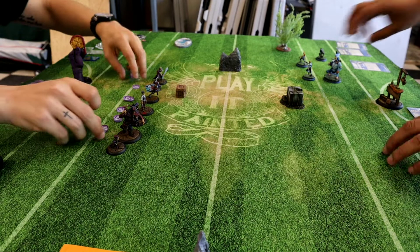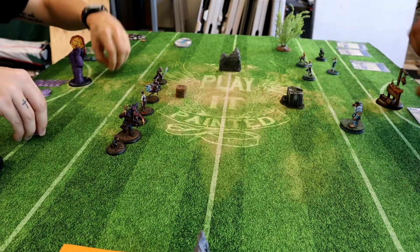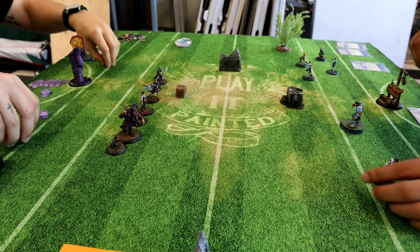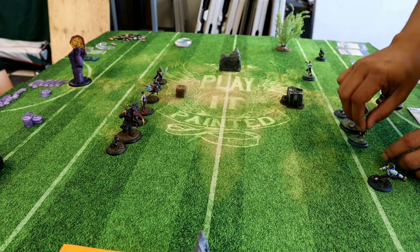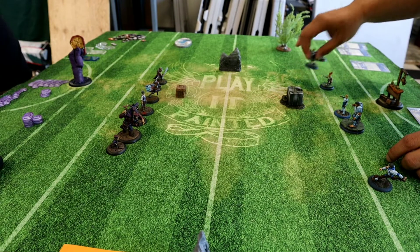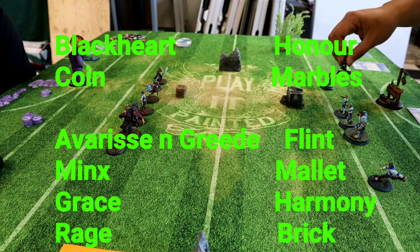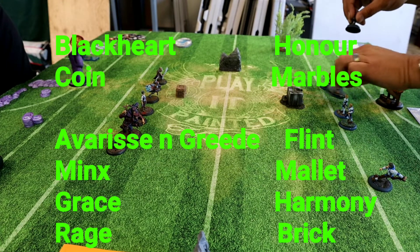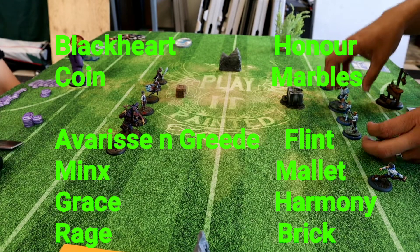Hey, what's up YouTube and welcome to another Guild Ball match report. Today Aaron's bringing his Union versus my Masons. This is going to be a really interesting game with all the new 4.2 stuff. Aaron's coming in with Black Heart, Coin, Avarice and Greed, Minx, Grace, and Rage.